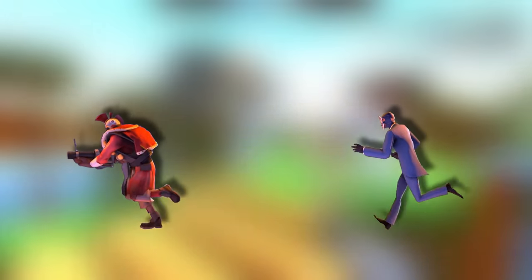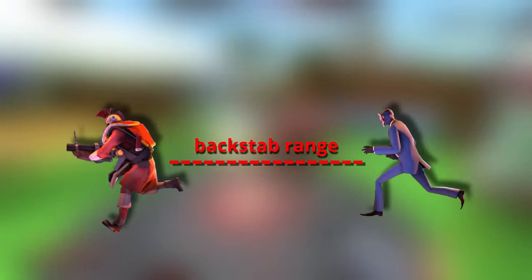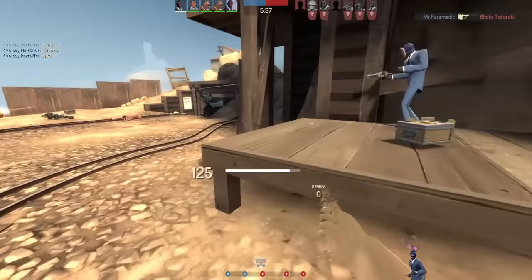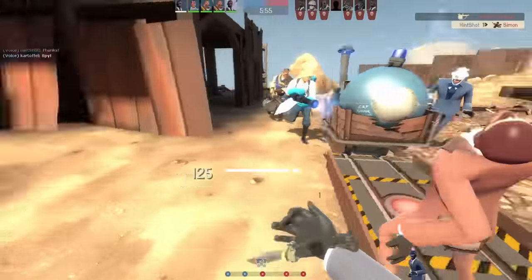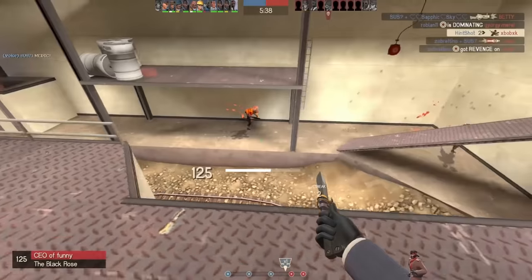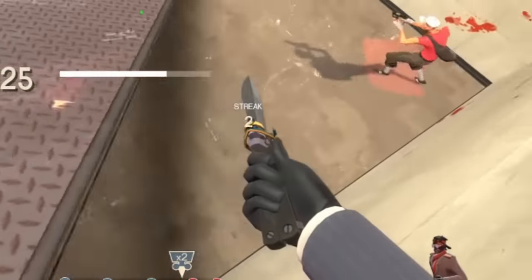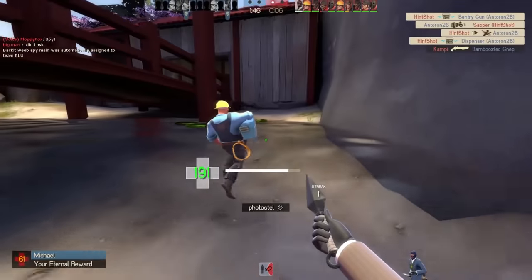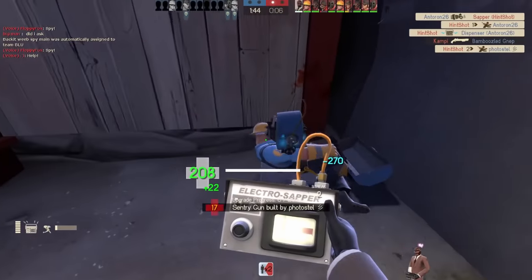A lot of getting good at backstabs requires getting a feel for this backstab range, and this usually comes from pure practice. The more you stab, the easier it will be to identify when you can stab. Eventually you'll reach a point where the knife-raising animation barely even plays when you stab, just because you've gotten so used to being able to stab from that distance, without relying on the visual indicator of the spy preparing to stab.